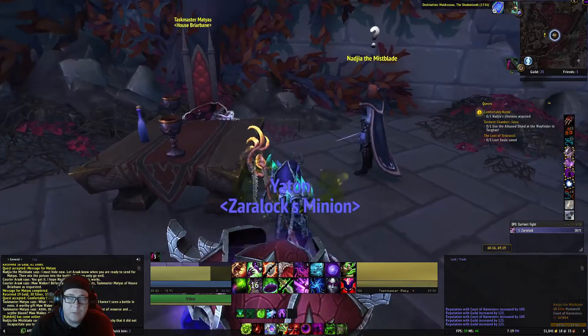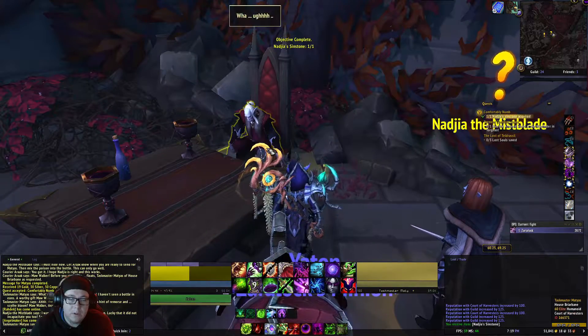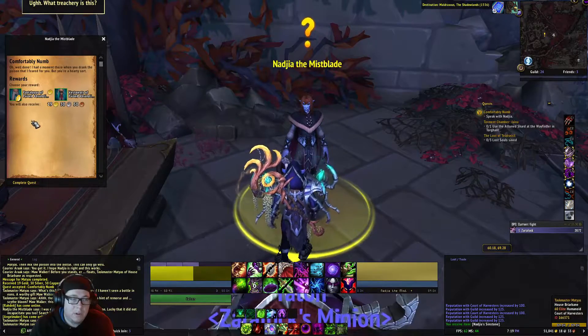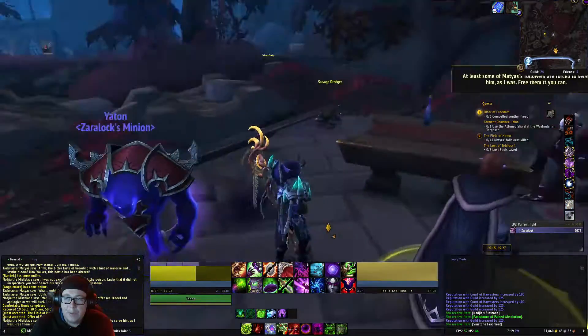Now we go through some RP. We have to click on him. Then turn the quest in to her, pick whichever item of course, and then pick up her next quest.